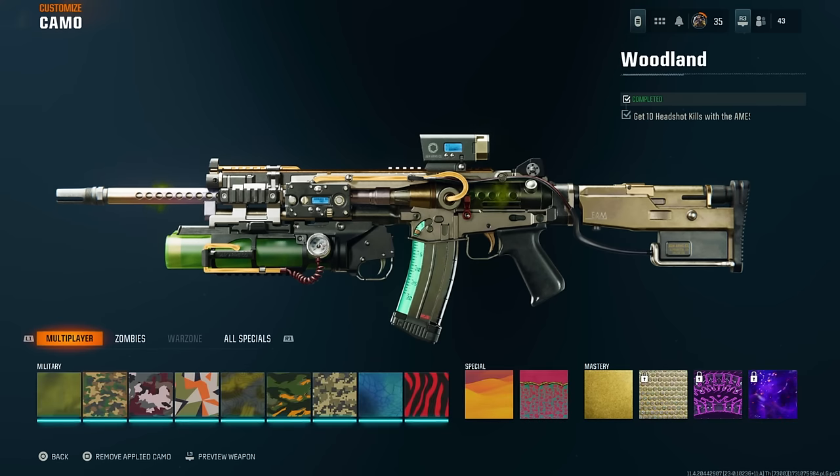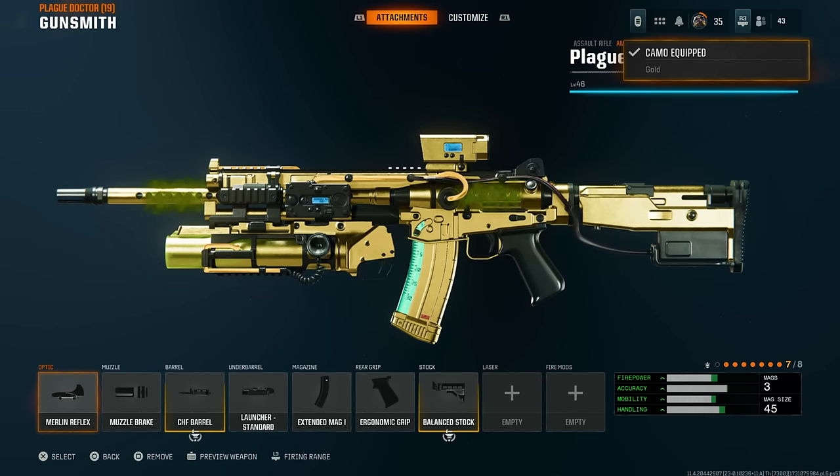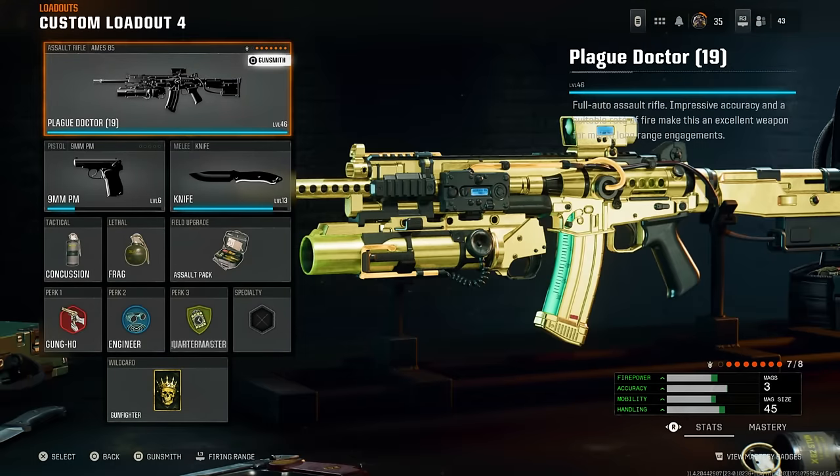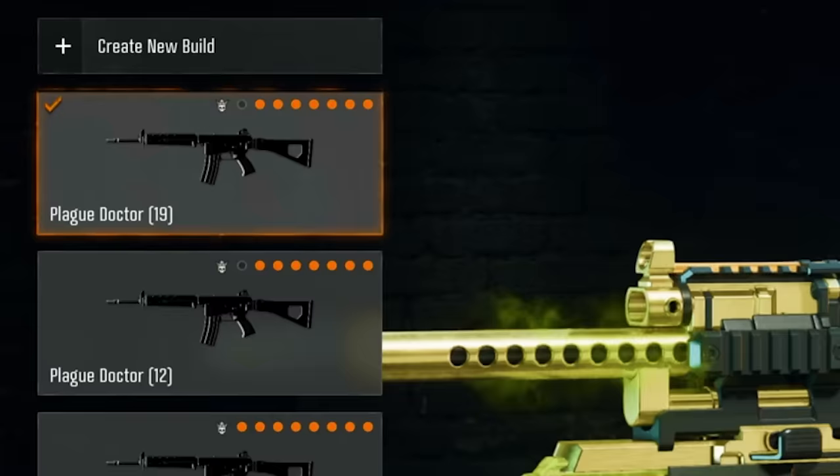Then go to Customize and put the camo on it — I'm going to put gold on it right now. And that's it. Now when we back out, we'll see we've got Gunfighter attached on the actual weapon. If I go to the build I just created, you can see right there at the top of the gun, we've got the Gunfighter icon. That's what you need for this glitch.